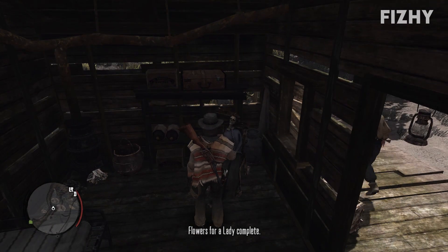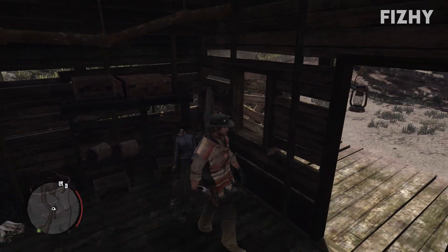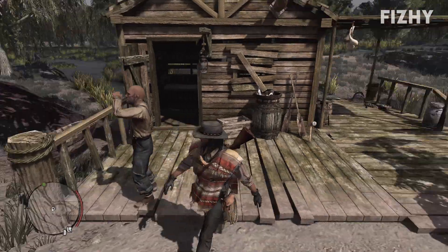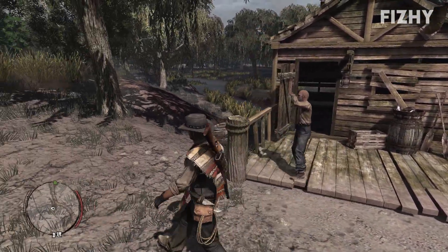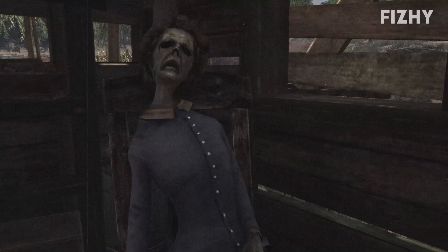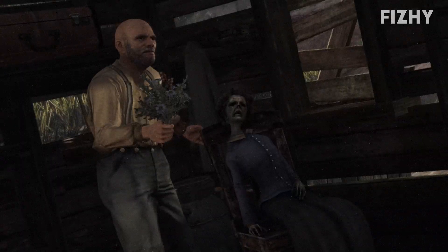Well, if you re-enter the cabin and bump into Annabelle, her head will fall off. And if Billy witnesses this, he will say 'ah crap' and put on a shocked expression. However, he doesn't seem too shocked by the fact that you've accidentally decapitated his wife. This is likely because deep down, Billy knows that his wife is dead. And considering the decomposed state of the body, it's very likely that she has been dead for years.